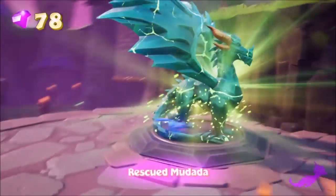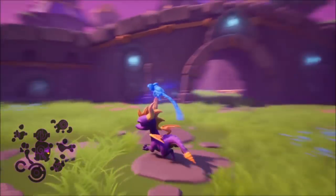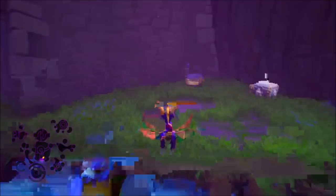Go over here, collect the dragon, and continue moving. You then want to jump down here collecting all the gems and chests you see, killing all the enemies, and again making sure you release all three fairies so you can head back to the top.